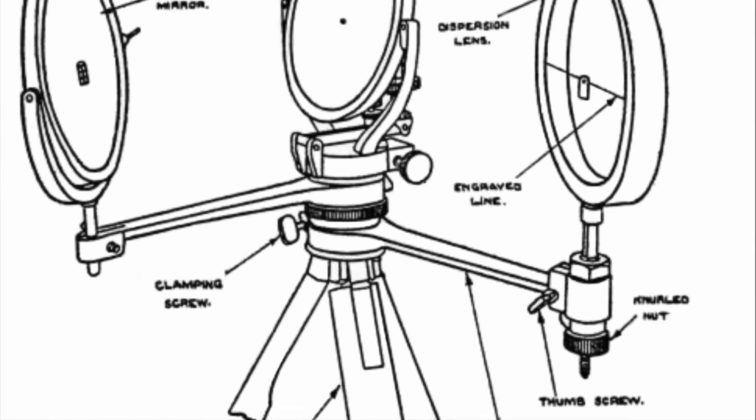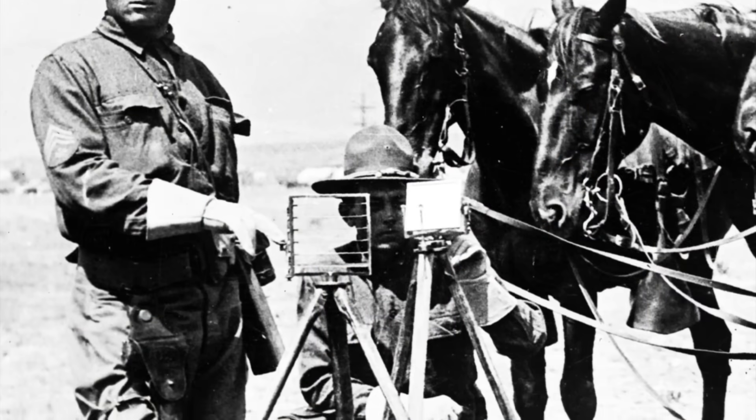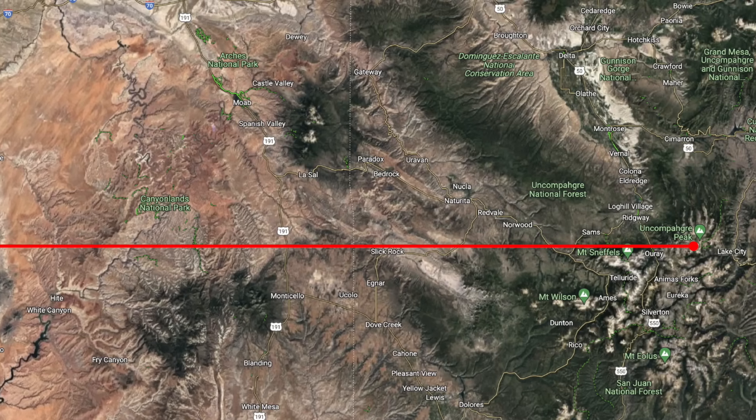Conversely, there are situations where you want the beam to be wider — for example, if you are signaling to a ship at sea that is moving quickly or bobbing on waves, your recipient might intermittently lose sight of your signal. So a dispersion lens was provided that clipped in the same spot and increased the angle of the beam from 0.5 degrees to 15 degrees. Under ideal atmospheric and solar conditions, the maximum operating range was around 120 to 160 kilometers, though the world record for heliograph communications is a whopping 295 kilometers, set on September 17, 1894 by U.S. Signal Corps Captain W.A. Glassford when he and his signal sergeant sent a message between Mount Ellen, Utah, and Mount Uncompahgre, Colorado.